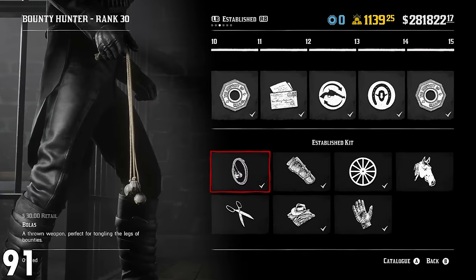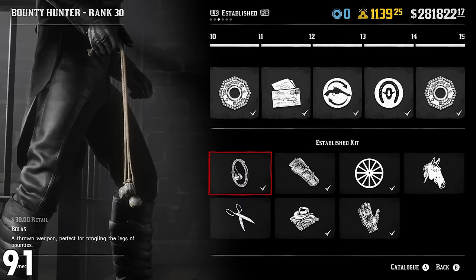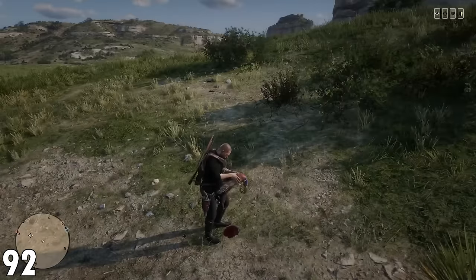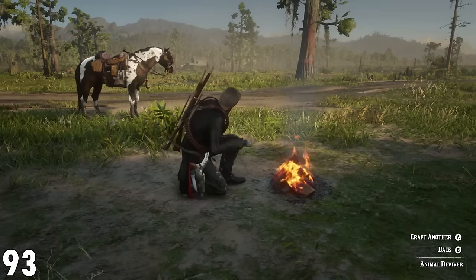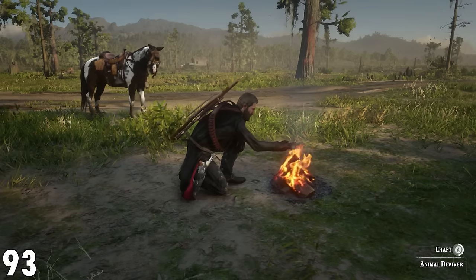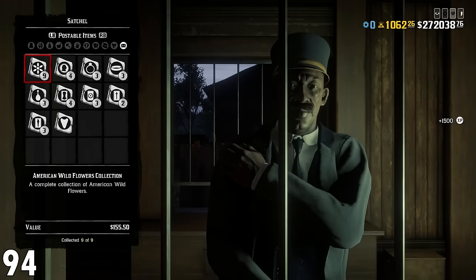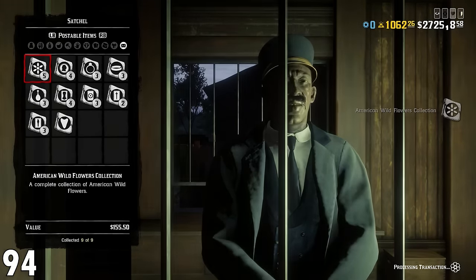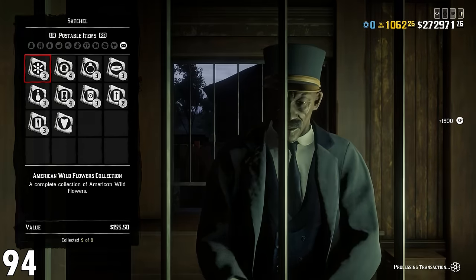Number 91: to temporarily hogtie an enemy from range, use a bolas. This will take down an enemy for about 15 seconds, and in that time you can run over and fully hogtie them. Number 92: hunting will increase your honor. This includes skinning animals, and is one of the easiest ways to build it. Number 93: take advantage of NPC campfires. They are placed within the world, they don't cost anything to set up, and you can still use them for crafting and cooking. Number 94: never trade a single collectible individually. The best thing is to complete the full set — once you sell that set you'll get more money, and it's the only way to get XP through selling collectibles.